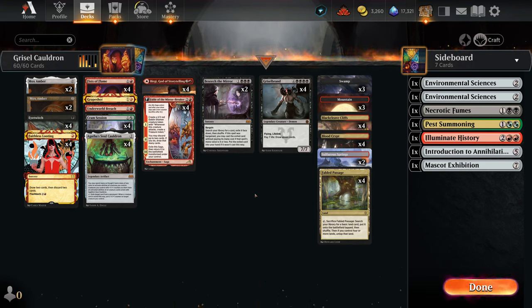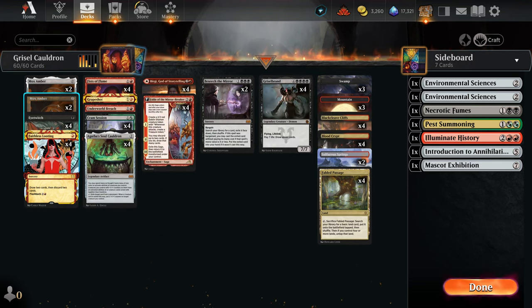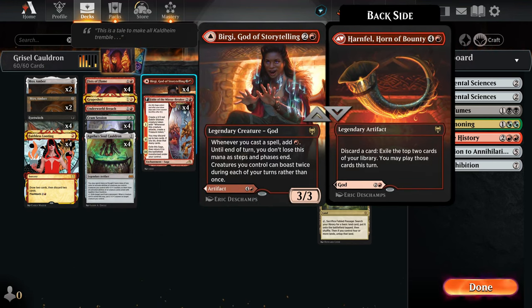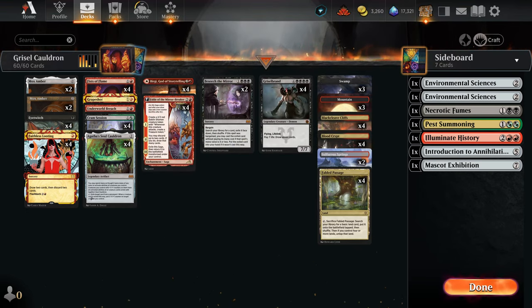Once we get cards through Grizzlebrand, we can use Cram Session to gain life back, cast Faithless Lootings, Mox Ambers, and Eye Twitches with Birgi on the battlefield to net red mana and storm out. We'll use Underworld Breach to replay low-CMC cards like Mox Amber, hopefully reaching a critical Fists of Flame or Grapeshot to kill our opponent.